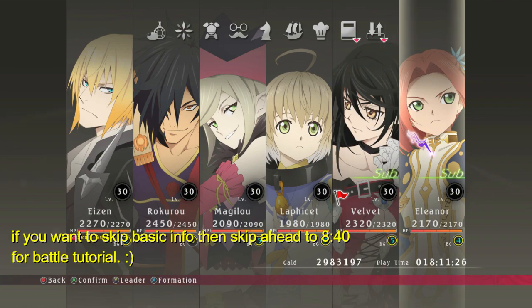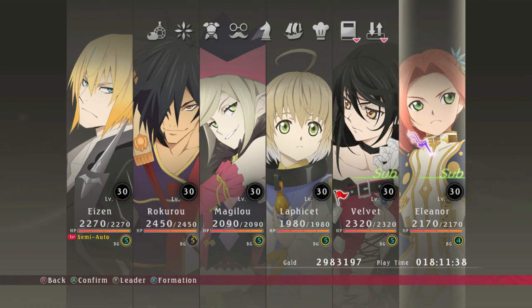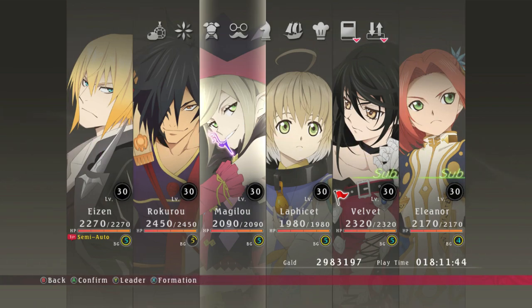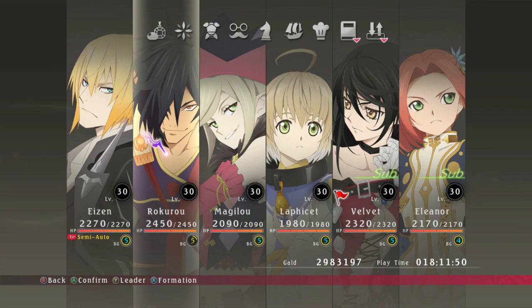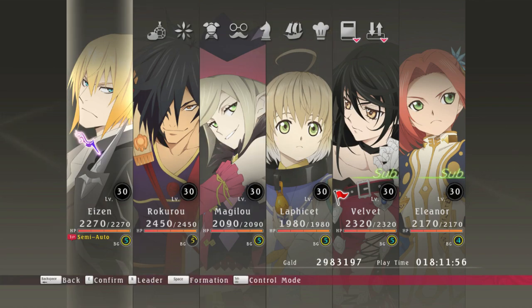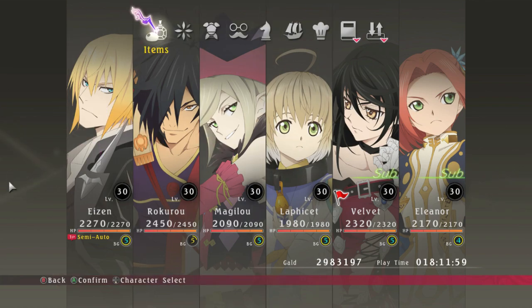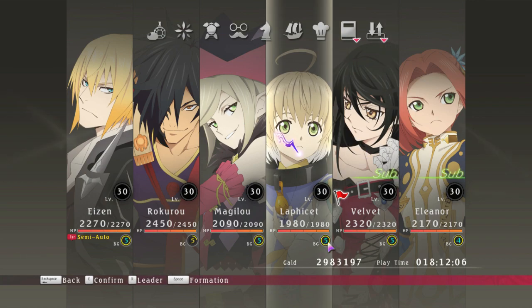Once you gain all 6 characters — I am currently at the point where I gain the 6th character — you can see that you gain 2 subsections. These are substitute sections, meaning these 2 people will not be in the battle unless you switch with any one of these in the current battle situation. Do remember whom you put here and whom you have at rest. Now, the BG will unlock after a certain amount of time in the game, so if you are watching this video very early in the game, you will not get this section, and you don't have to worry because it will not affect you.